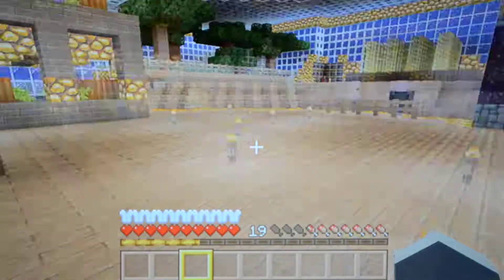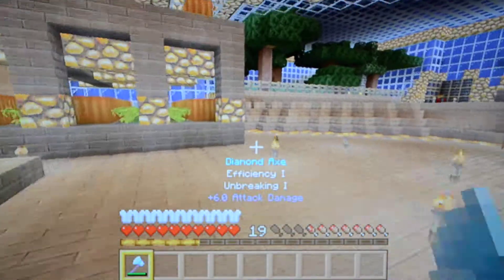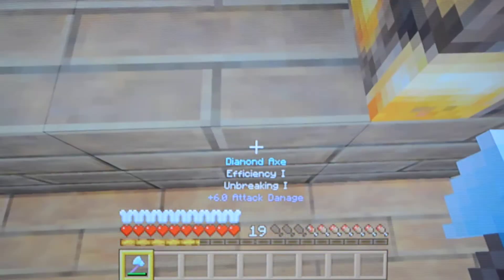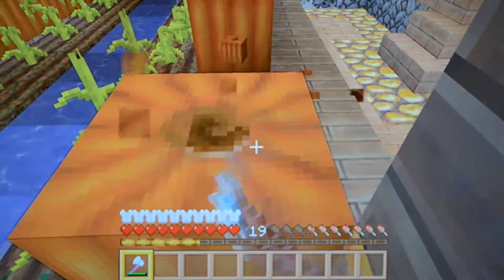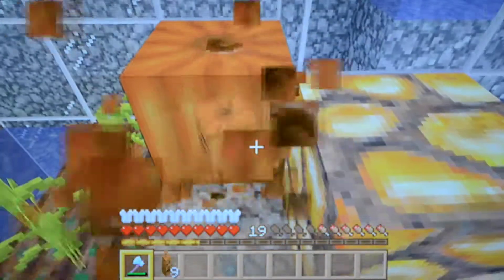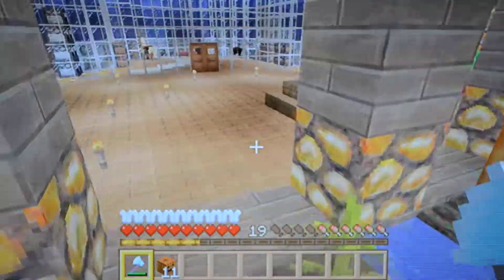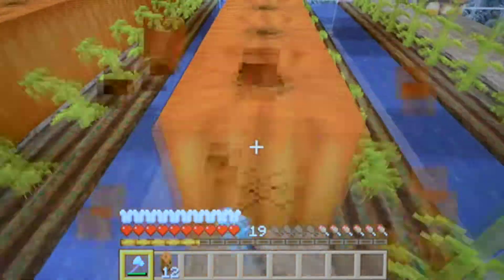I know you guys are probably going to flame me in the comments saying 'why are you gathering pumpkins with an axe?' — but for those of you who know, gathering pumpkins in Minecraft with an axe is actually a lot faster. It just breaks them faster.